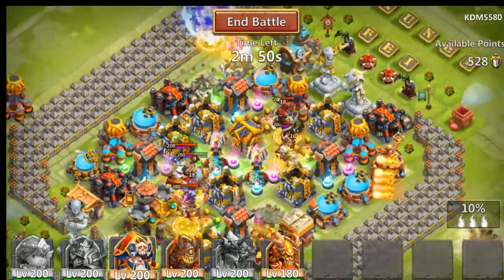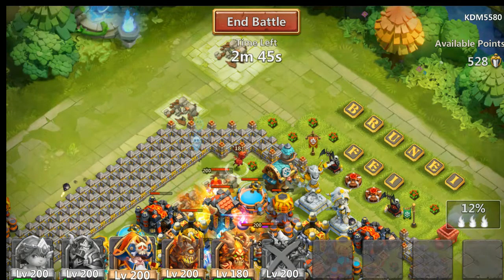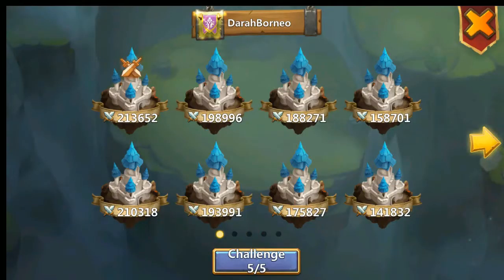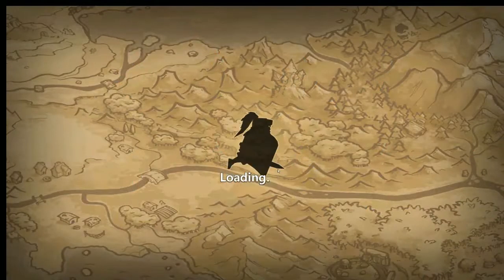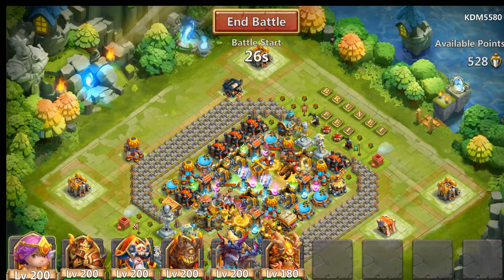Looks like we did a little bit more damage. Since Dreadrake is attacking on the left, I think I'm gonna put my Dreadrake there to tank and put my Demogorgon behind him so he can proc on all the enemies — I think this is gonna be a lot better. So popping Dreadrake on top with Demogorgon, then my Aries and Cupid. Let's see.